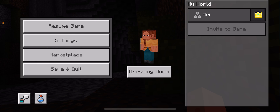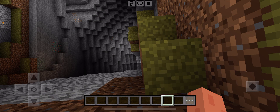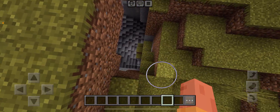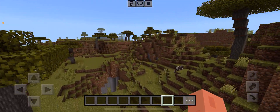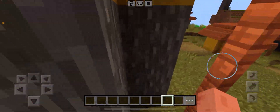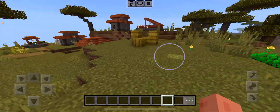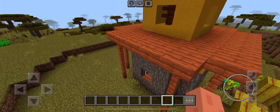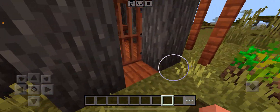Hello everyone! I just started a new Minecraft world — it's a creative world where I'll be building. I'll find a good spot to call my base and make amazing builds. Let's get out of this ravine and go up. This is an acacia biome, so I think this village is rather rich — let's see.